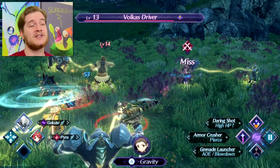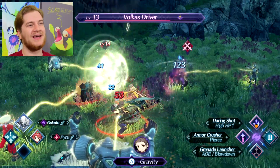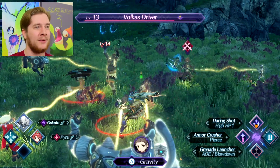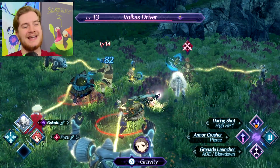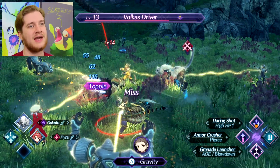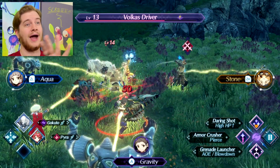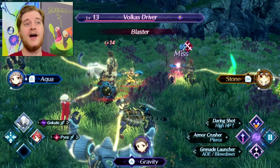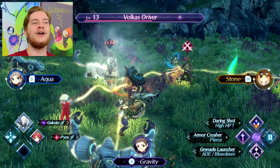The next part is Blade Combos. These are assigned to the A button, which is represented in the bottom right-hand corner of the screen. Blade Combos are basically very, very powerful attacks. As you can see, I've got Stone, Aqua, and Gravity — Gravity is mine, assigned to A. But ZL and ZR are my teammates, the other drivers in my party. They also have their own Blade Combos, and I can control them.